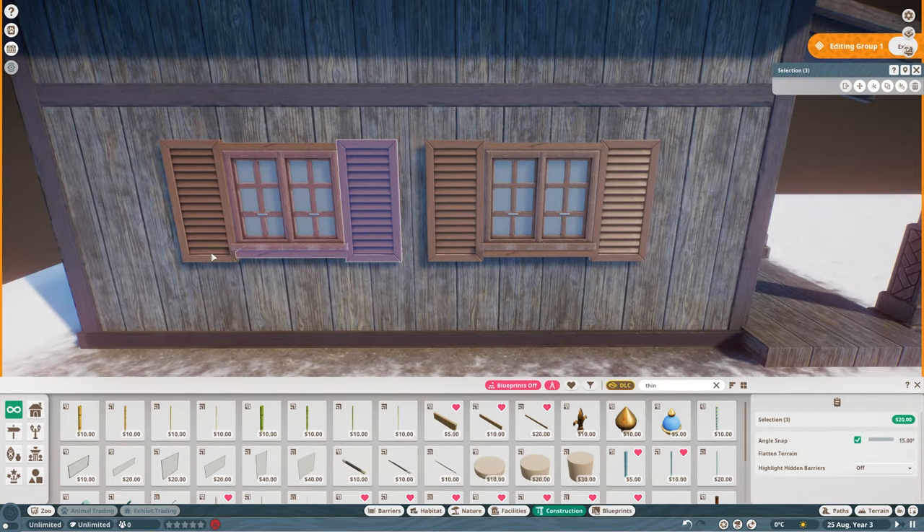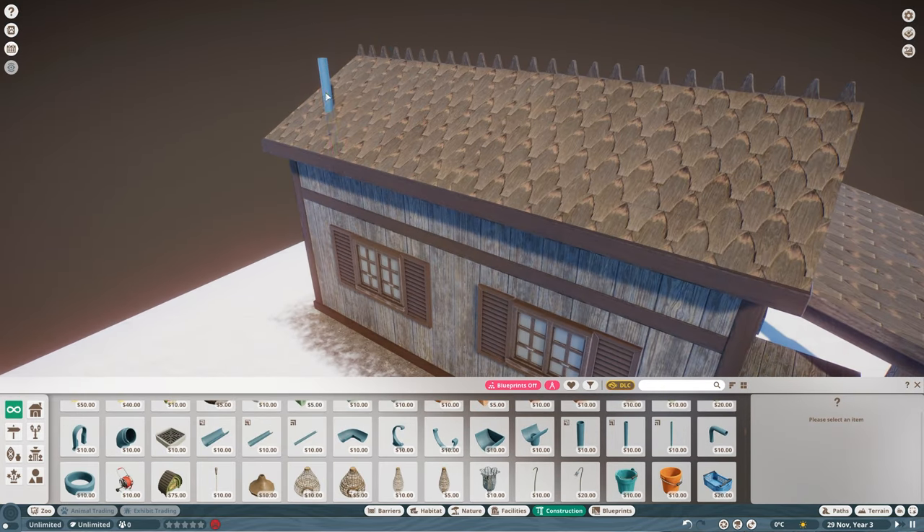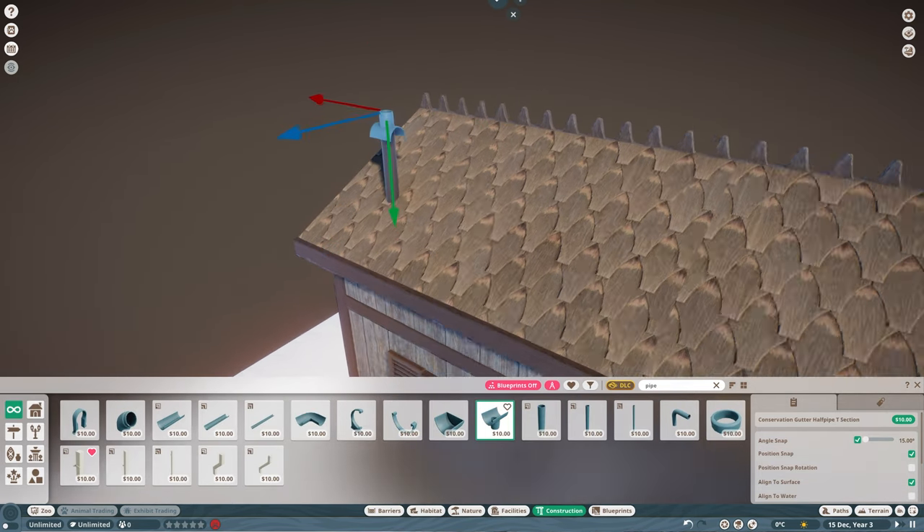Personally, I prefer to have power on everything. There's nothing worse than when you're building and you have to find space for power grids. But once you're happy with all those settings, let's get building.